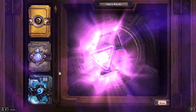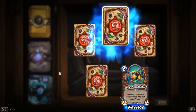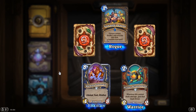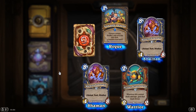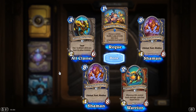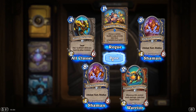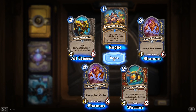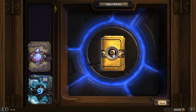The last pack of Rise of Shadows. Vicious Scrap Hound. Togwaggle's Scheme. Walking Fountain, Lifesteal, Rush, and Windfury. Another Walking Fountain. And Proud Defender. Alright, so that's all for the Rise of Shadows packs. Seems like I only got two legendaries out of them — in the first 20 packs, and then none in the next 30, unfortunately.